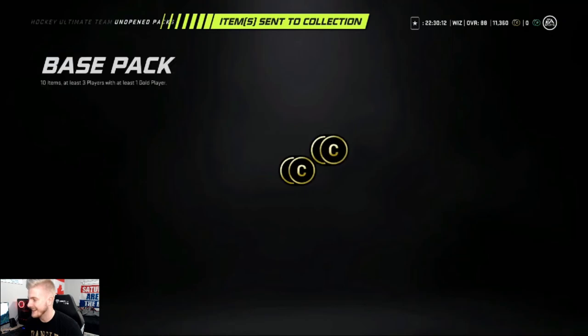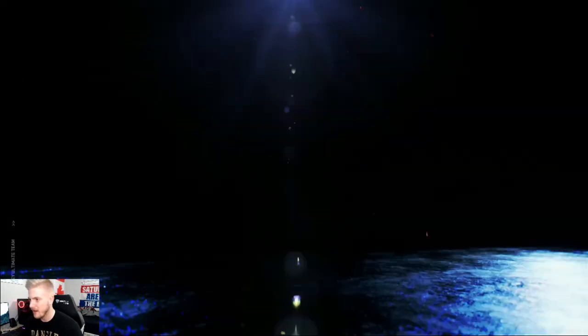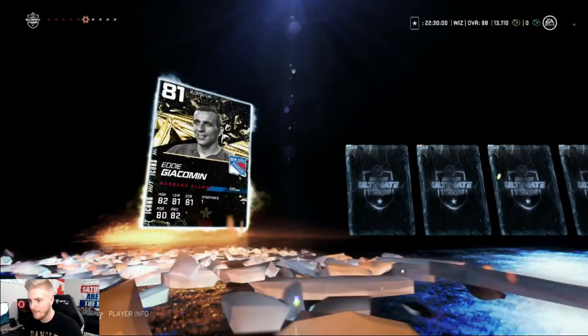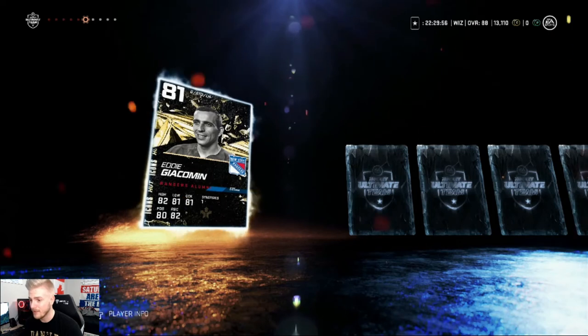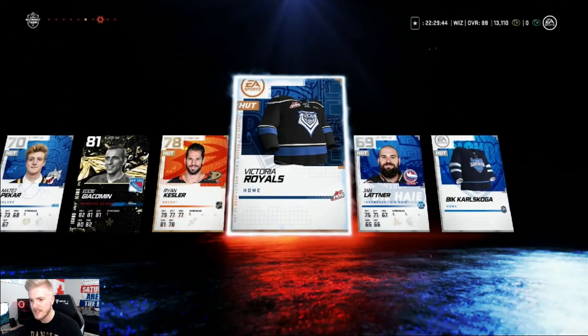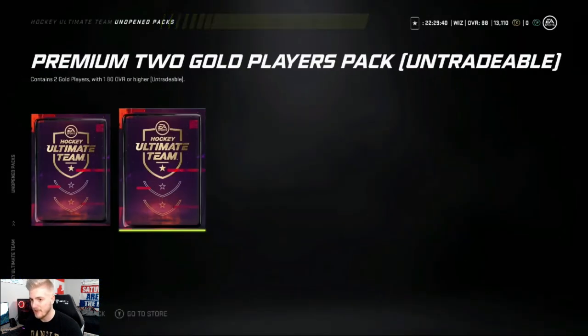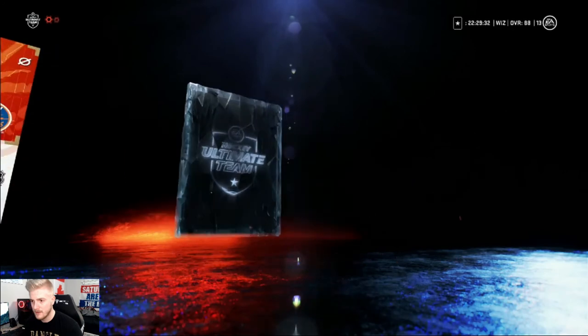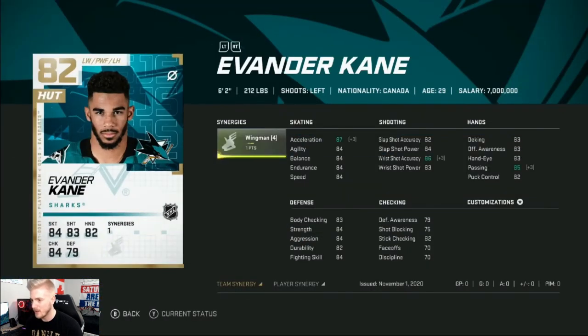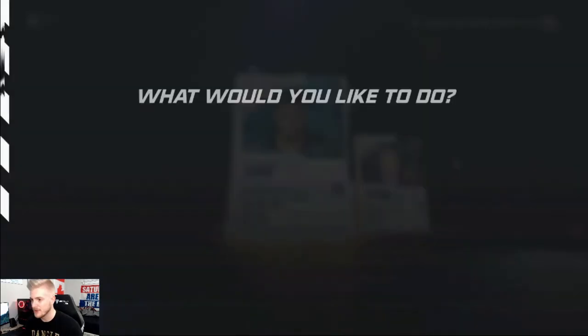Let's continue this good luck we're having. Base pack, Captain Ovechkin on the cover — what can we get? Probably nothing. Cheapest pack in the game — 81 Eddie Gio common, decent 81 stand-up goalie. What's his synergy? He's got Distributor — we can take a look at maybe putting him as a backup for that trait. Victoria Royals jerseys — those are some interesting jerseys, I haven't seen those before. Moving on — two gold players pack and premium two gold players pack. Nothing. Last pack — Evander Kane 82 overall and Braden McNabb. Evander Kane 82 — he's a fast dude. Synergy-wise he's got Wingman. I don't really have anyone else who has it. He'll probably just be another useless trade-in option.